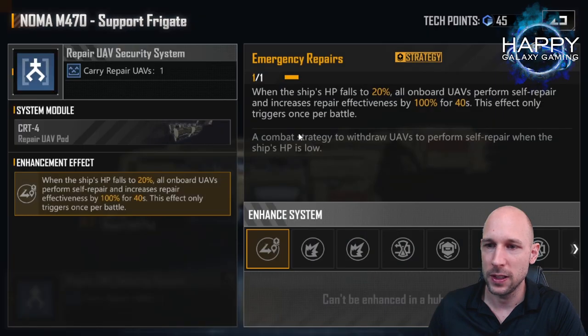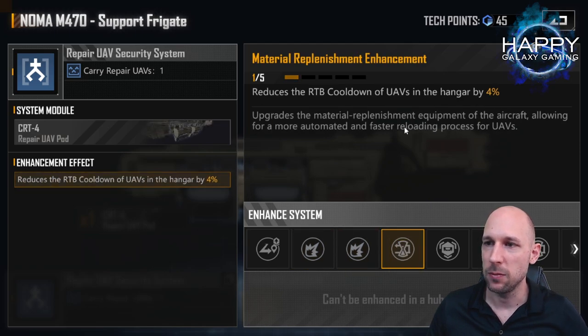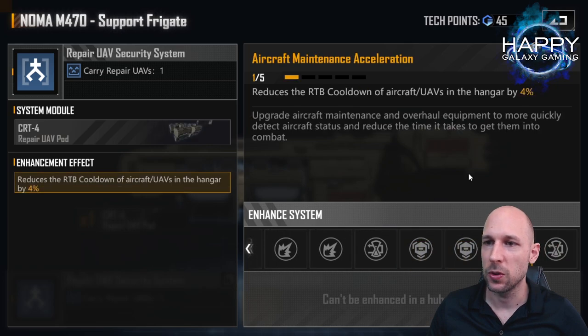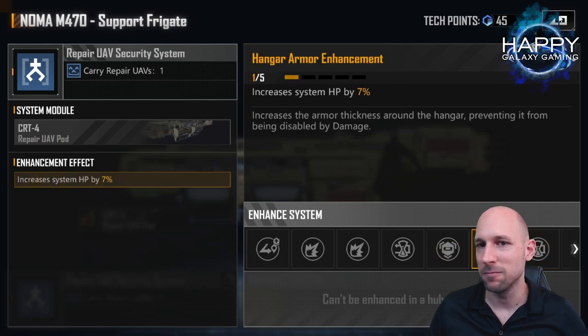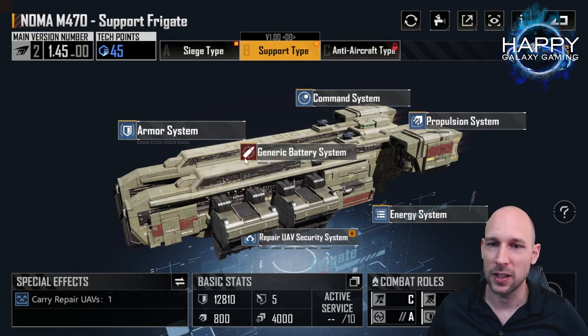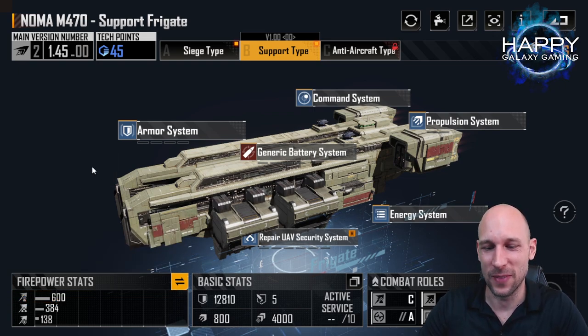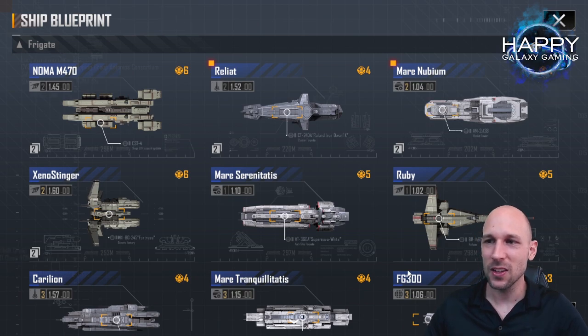These fleets are super fast, quick to build, and fun to use. I already put 45 tech points into the Noma. You want to focus on the repair effectiveness and the RTB — those are the most important skills for the Noma, so your UAVs go out as quickly as possible and repair as much HP as possible. If you have tech points left over later, you can do armor. I also increase the damage from the ship, but it only does 600 damage — do not expect much from the Noma in terms of anti-ship damage.